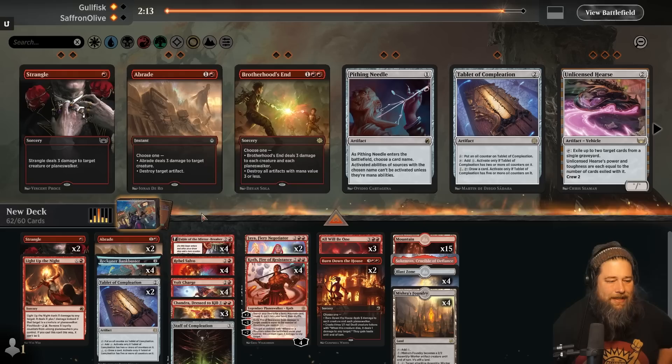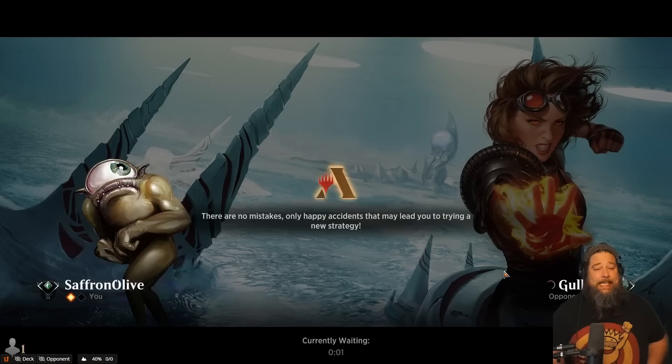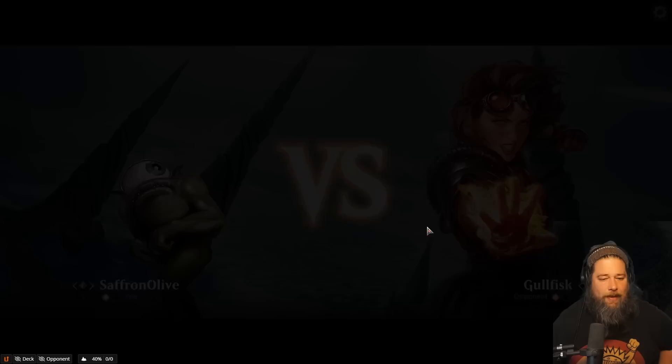Yeah, let's bring in Burn Down the House. It's so bad against Obliterator but it might still be worth it. Go down the Braids maybe? Game three, we're on the play. We just gotta keep from getting so far behind. That game we got out to a very slow start. We got Burn Down the House — see if we get Duressed into oblivion. We got Obi-Wan too — Obi-Wan is really good if we can get it down and it doesn't get Invoke Despaired. Mountain go.